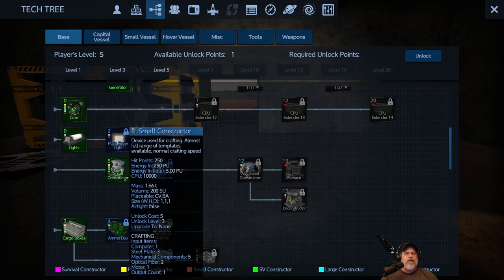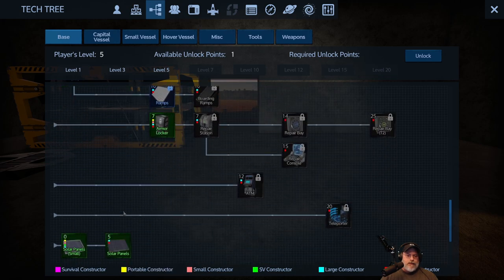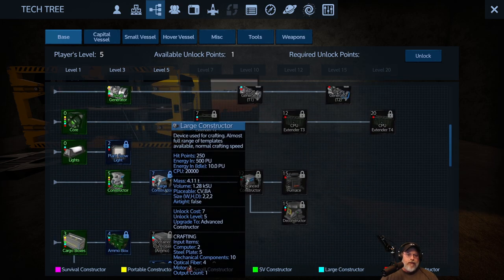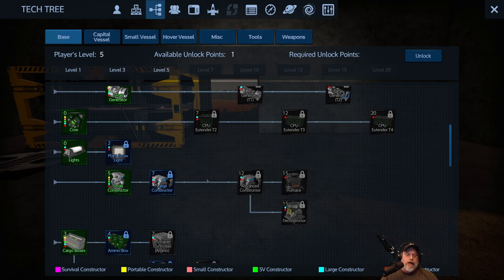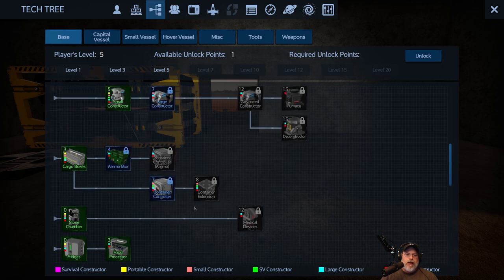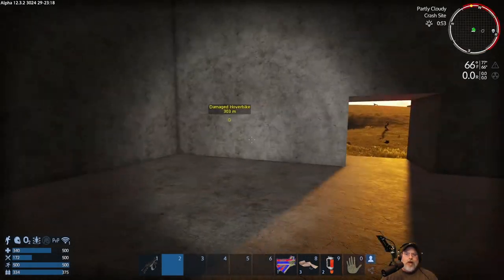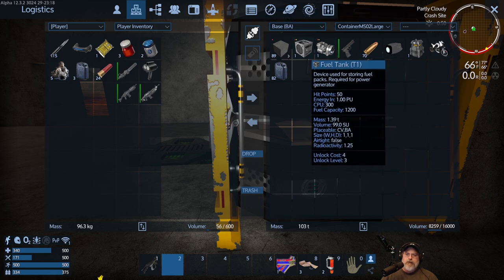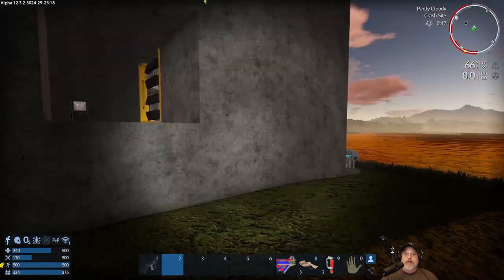We have unlocked the ability to learn the large constructor but we don't have the points, so we'll have to wait until we hit the next level. The large constructor really opens up a lot more equipment, items, and weapons. At present all we have to work with is our portable constructors, but we've already made the generator and the fuel tank. I thought I had queued up a small constructor but I guess I didn't.